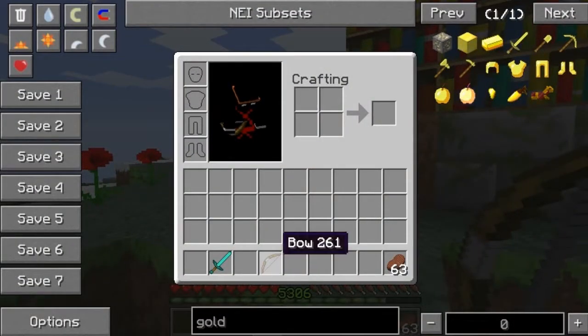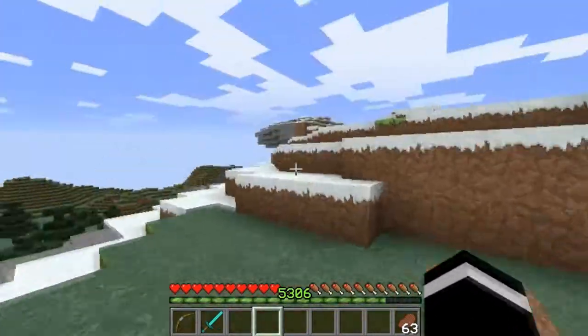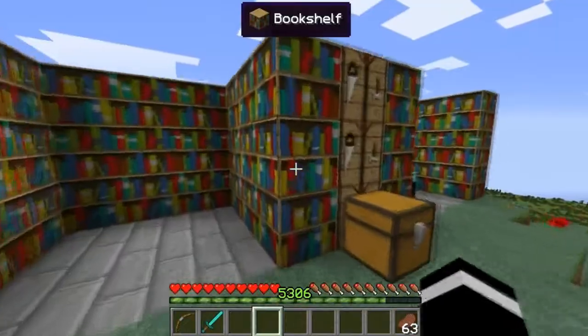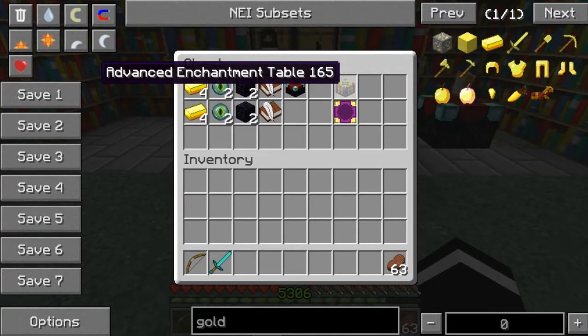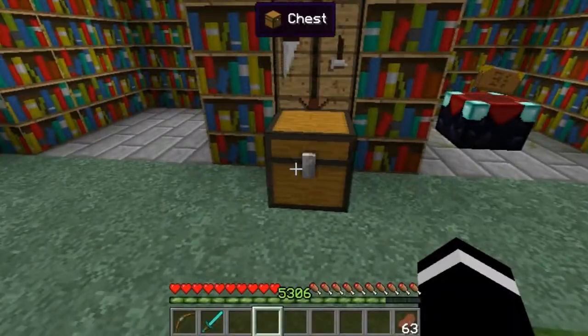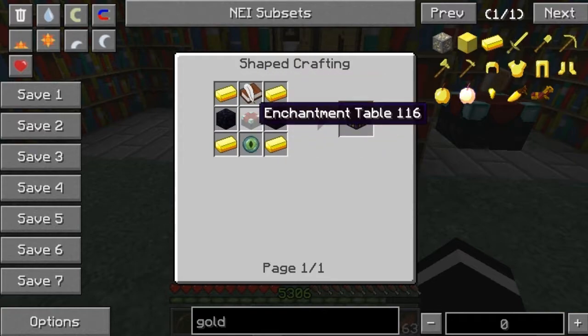So we have the bow and the diamond sword. To cure these effects, we need to create something called an Advanced Enchanting Table. Here's how you craft it: you will need 4 gold at the very corners of the crafting table, 2 obsidian on the sides, 1 book and quill on top, an eye of ender on the bottom, and an Enchanting Table.